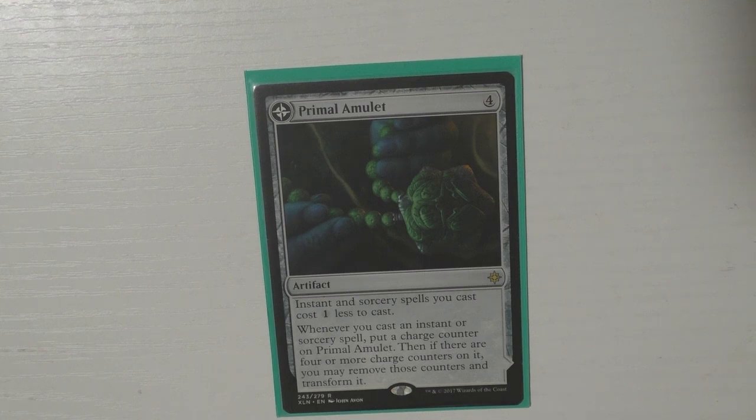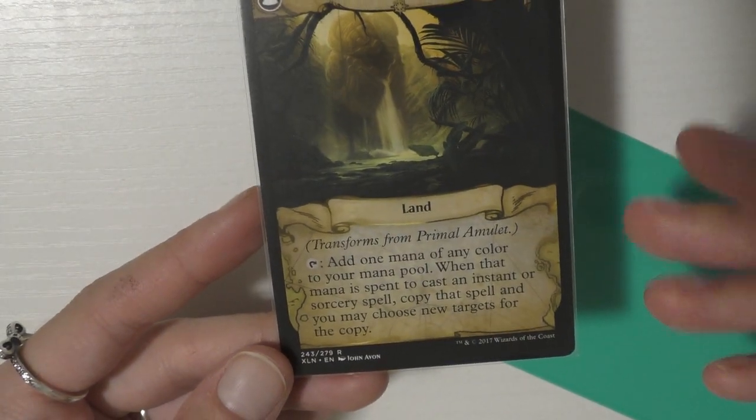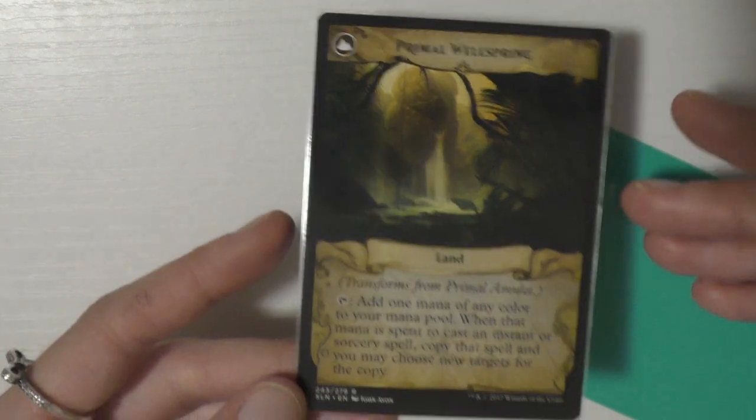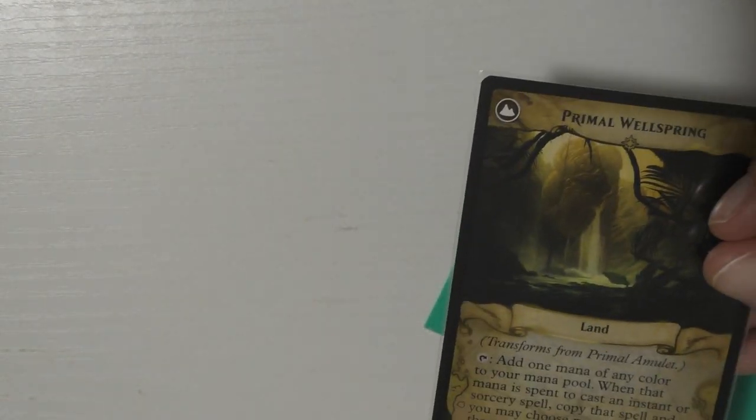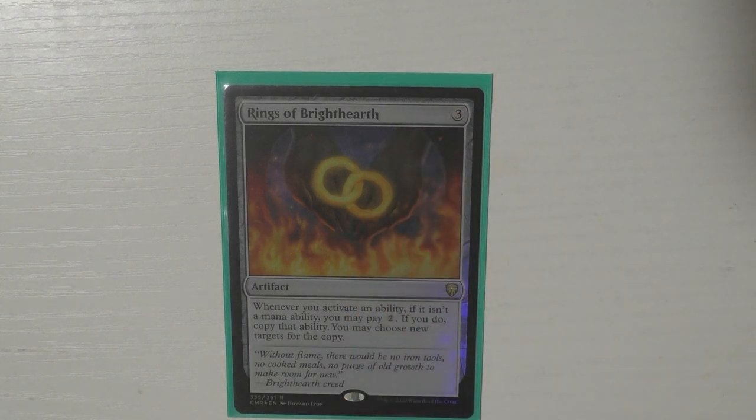Then I run Primal Amulet — instants and sorceries cost one less to cast, and whenever I cast enough of them the card flips. The effect is absolutely perfect — it's like Riku in a card because it copies spells, which is just the point of this deck. I love that it fits so perfectly. Then I run Rings of Brighthearth, which works incredibly well with Riku.